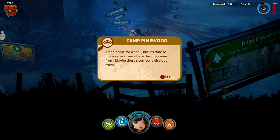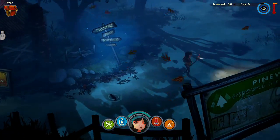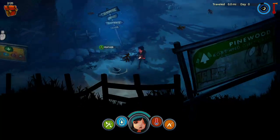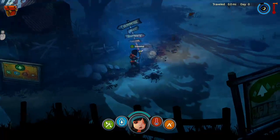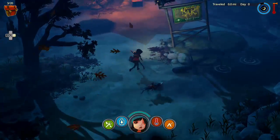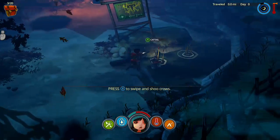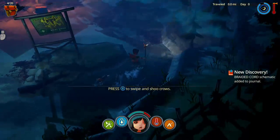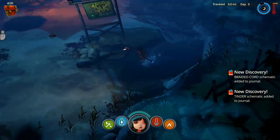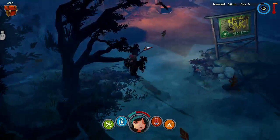I found home for a spell but it's time to move on and see where this dog came from — maybe there's something else out there. Pine wood, what is this — a feather, my favorites. Wild and shoe crows. Branded cord is schematic and tinder.